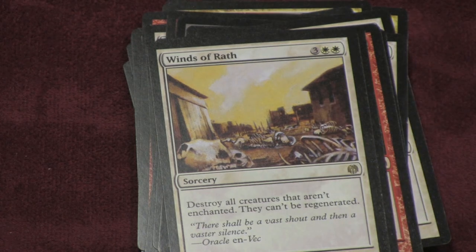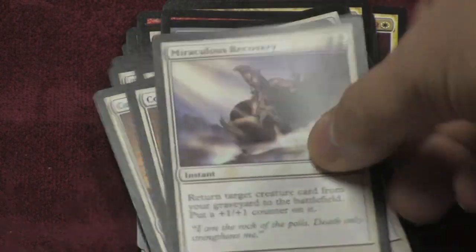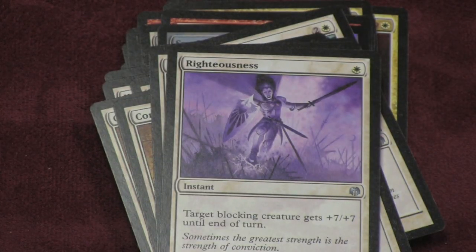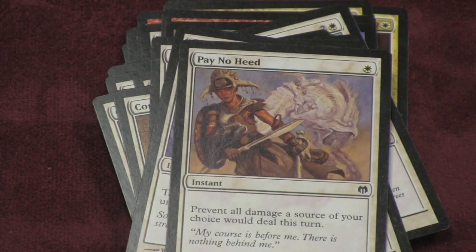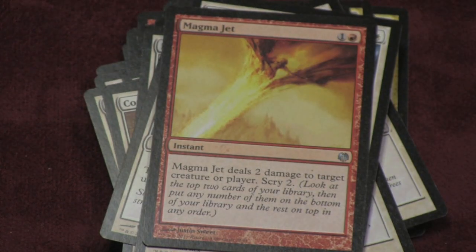If you get Winds of Wrath, it destroys all creatures that aren't enchanted and they can't be regenerated. If you enchant a couple of your creatures and there are lots of monsters coming out, you play this card — you've not only leveled the playing field but swung it in your favor. There are also instants that give bonuses, one that gives a blocking creature plus seven, plus seven, or prevents all damage a source deals that turn. You can destroy a target creature with power four or greater, do two damage to anybody and scry two. It's all about taking small creatures and making them massive — and the red-white deck does it very effectively.